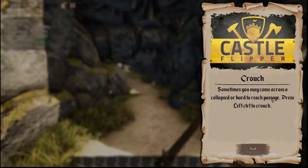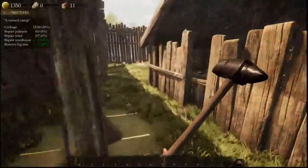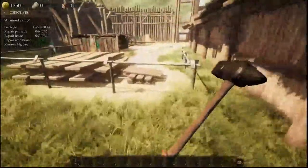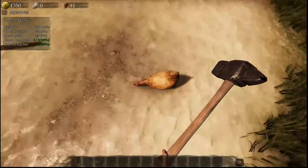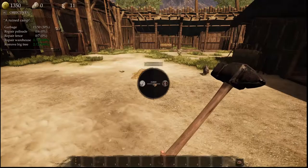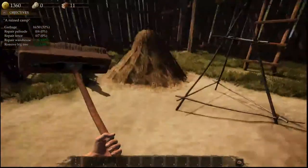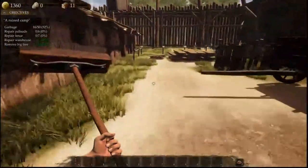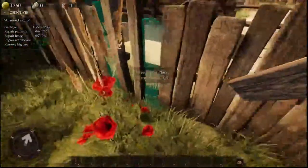Crouch: sometimes you may come across a collapsed or hard to reach passage — press left control to crouch. Doing the crouch. But I think I'd rather clean up the garbage first. Are you garbage? It's not garbage. Let's press tab and set it up for cleaning. Clean the chicken? Nope, it doesn't work that way. Let's try and do this stuff.